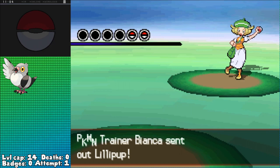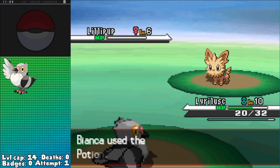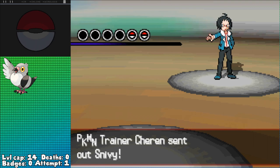But before we get there, we've got two more rival battles to take care of. The first is at the end of Route 2 against Bianca, who leads off with Lillipup. I bash it a few times with Gust, hitting two of them for just shy of the KO as she lands two Tackles, healing with a Potion afterwards. Not to worry, as I can still KO easily with a few more Gusts, leaving just Tepig. I got the level up on this battle too, giving me Gust and Quick Attack, which finishes off Tepig very easily, winning me the fight.